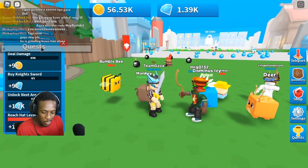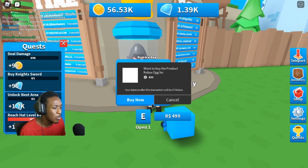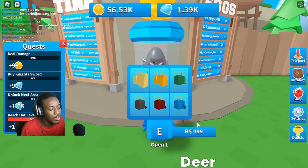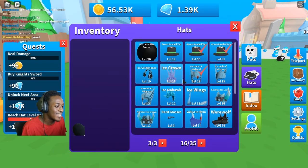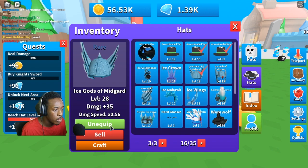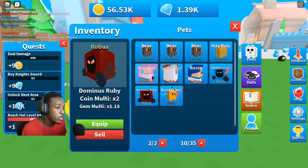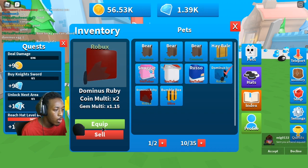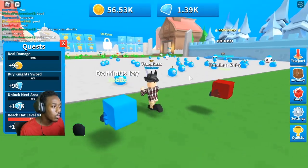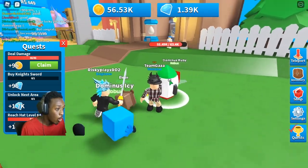We got a Dominus pet! Let's get one more — we got the Dominus Ruby. I mean, we should have gotten something super rare but okay. We also got a better heart, so let's put on the werewolf and take a look at our pets. We now have two Dominus pets equipped. If you want me to give away some Robux so you can get Dominus pets, let me know — I'll definitely be doing some giveaways on the channel.